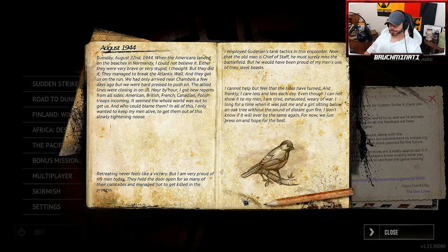In all of this, I only wanted to keep my men alive and get them out of this slowly tightening noose. Retreating never feels like a victory, but I am very proud of my men today. They held the door open for so many of their comrades and managed not to get killed in the process. I employed Guderian's tank tactics in this encounter — now that the old man is Chief of Staff, he must surely miss the battlefield, but he would have been proud of my men's use of their steel beasts. I cannot help but feel that the tides have turned, and frankly I care less and less each day, even though I cannot show it to my men. I am tired, exhausted, weary of war. I long for a time when it was just me and a girl sitting below an oak tree without the sound of distant gunfire. I don't know if it'll ever be the same again. For now, we just press on and hope for the best.